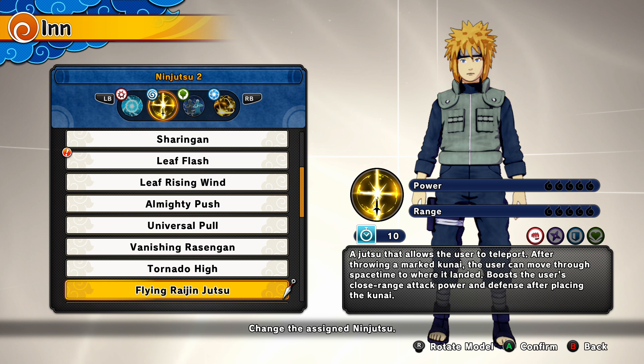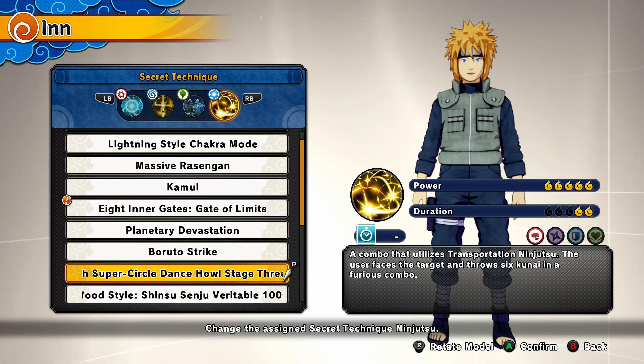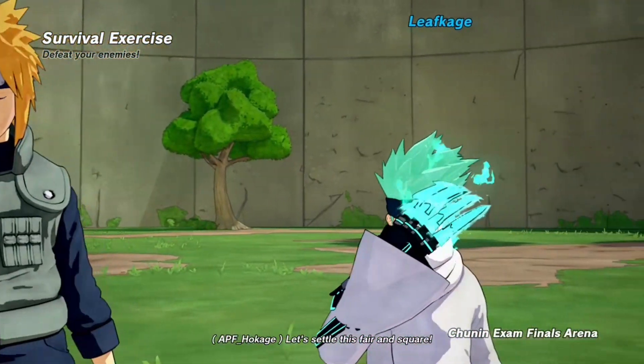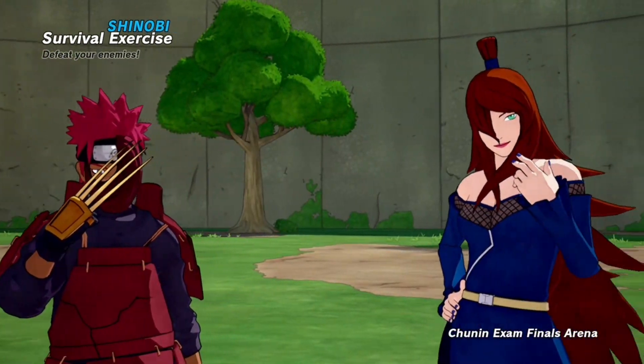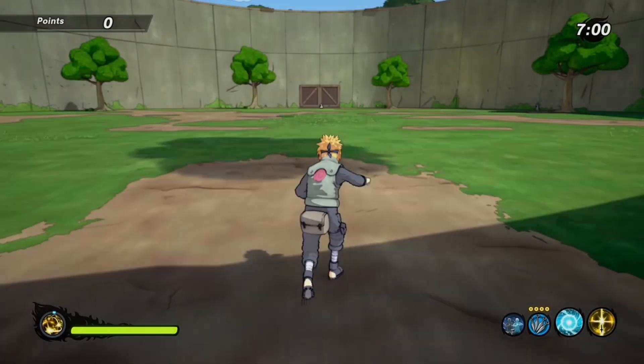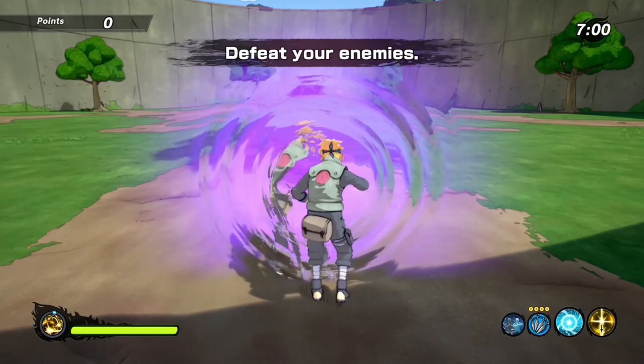Into the build: we have Rasengan, then we have the Flying Raijin. Next up for the substitute we have Multi Shadow Clone Jutsu, and then we have Minato's ultimate from his Hokage form — I'm not even gonna say the full name, you know how long that is. Let me get you guys into this gameplay and I hope you enjoy.